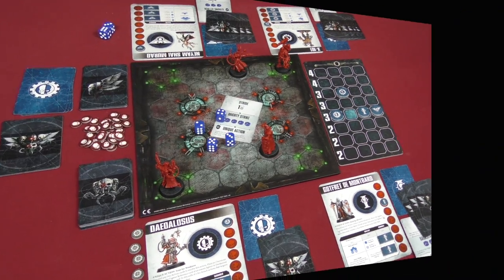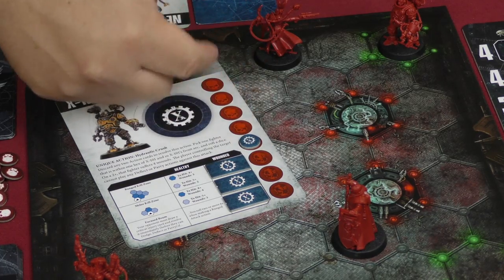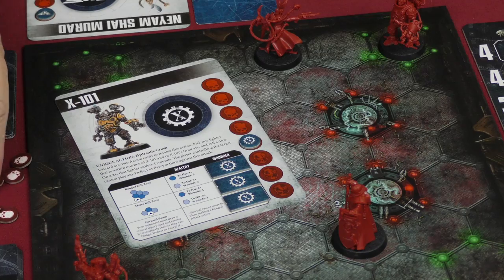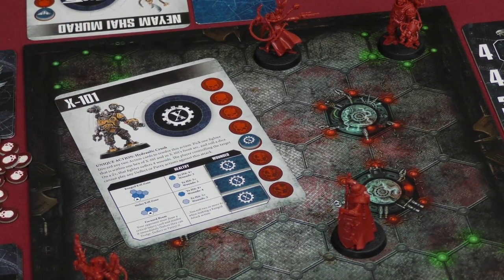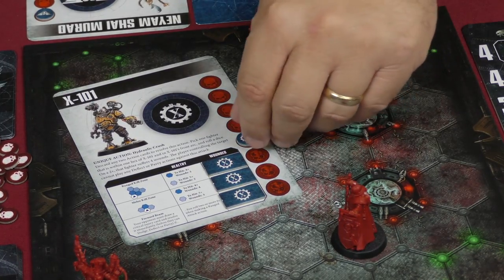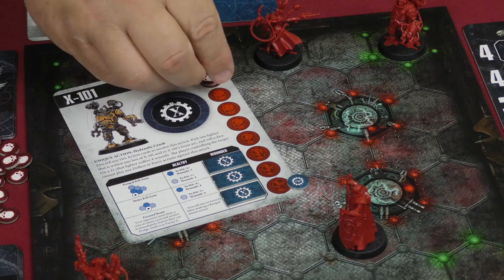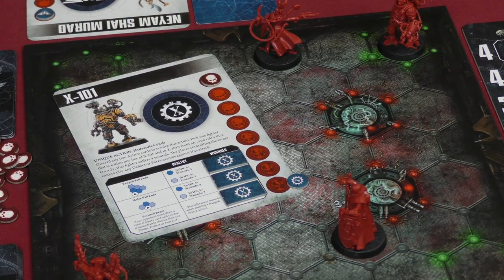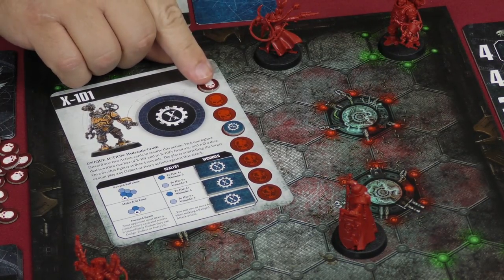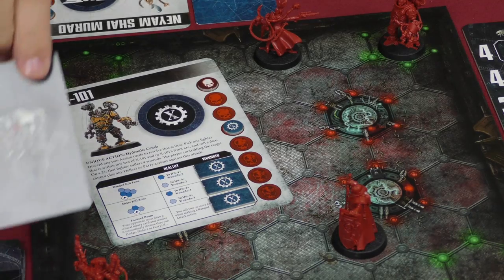Daedalosus scores only one hit, doing two damage to Gottfried, who just takes it and moves his health marker down. As the game goes on, you'll be taking more and more damage. For example, if X101 takes six damage with no way to block it, he moves his marker down to the last spot, adds a wound token to the top of his track, and continues counting — one, two, three, four, five, six — ending up at that position. Once a wound marker comes out, it's no longer part of his track.